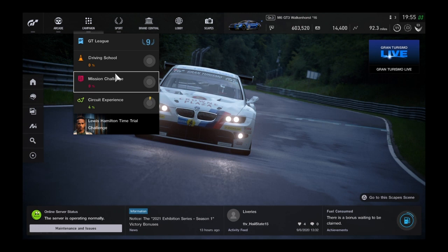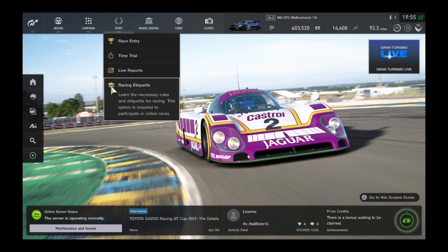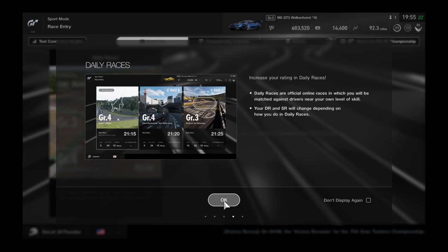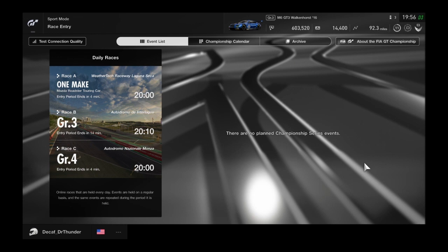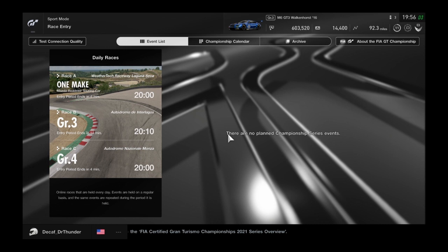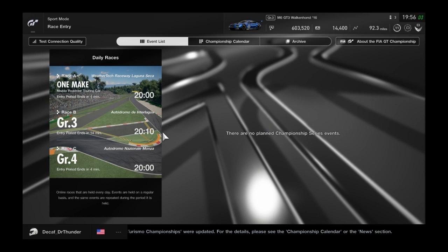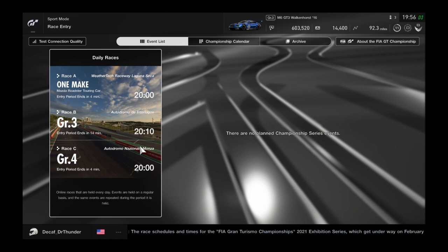Now we get to the bread and butter: Sport mode. You'll have to watch a racing etiquette video before you begin and make your profile. Usually there are three events here — Daily Races, the Nation's Cup, and the Manufacturer's Cup. In the cups, you compete with national or manufacturer cars, earn points, and the winning team gets a bonus. I did America last time and we won, so I got a pretty good bonus when I logged in today.